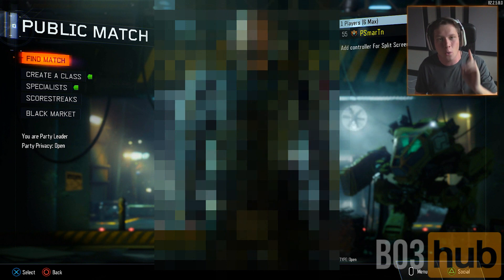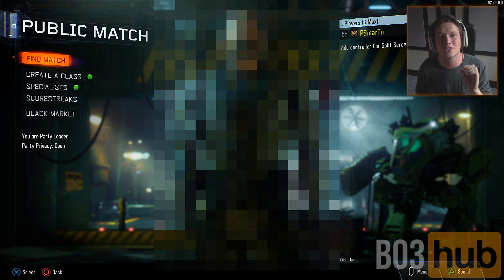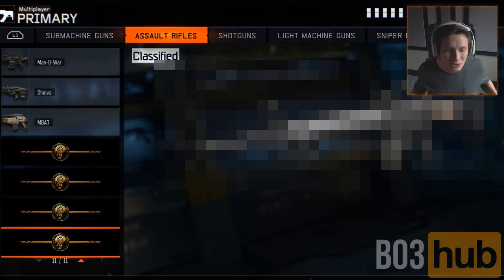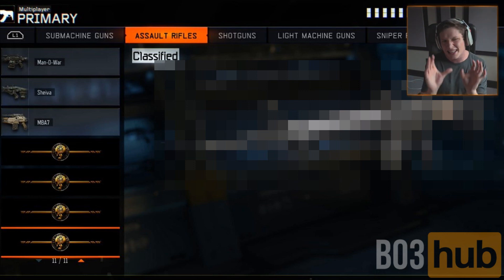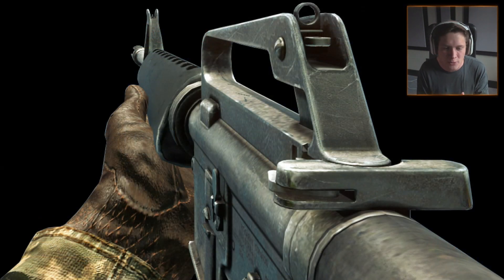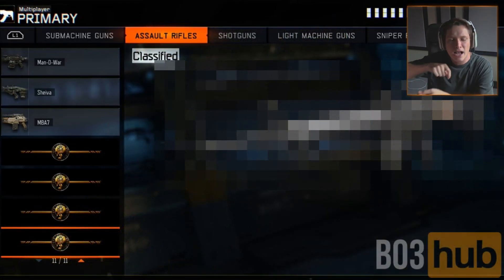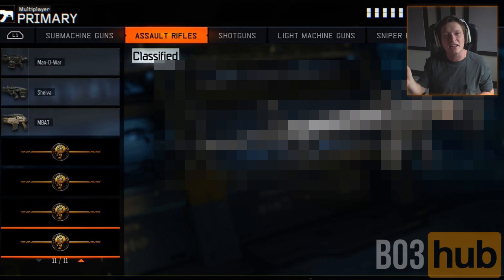First up, under the weapons category in the assault rifles, there's a new option down there in the classified section and it's the M16. The M16 is returning to Black Ops 3. It looks exactly like the M16 from Black Ops 1, updated a little bit — it's got a rubber band on the back stock holding what looks like an ace of hearts, and '857' etched on the very butt of the gun.